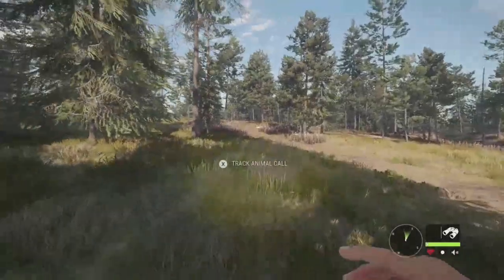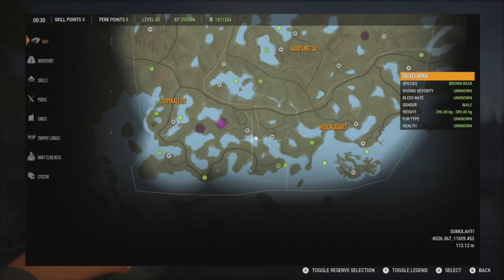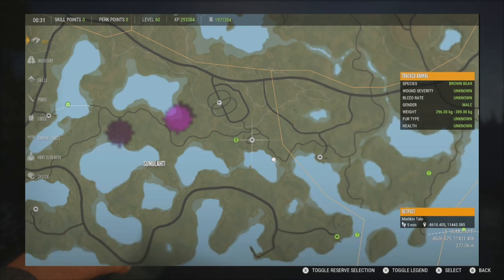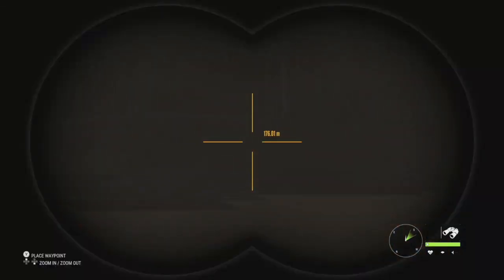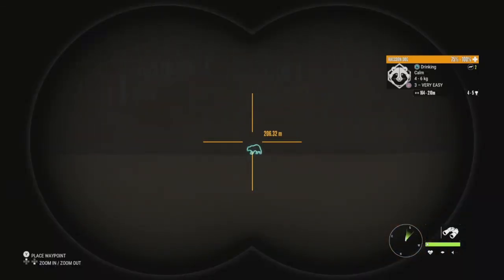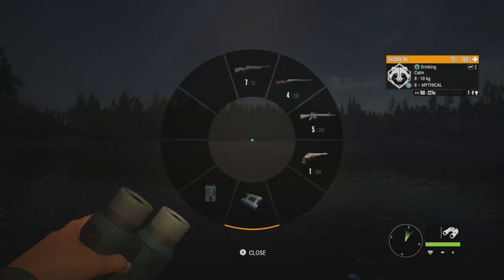The first lake we're going to is at the very bottom of the map, just outside the outpost Mil Kentalo. There's one zone here, but there's a mythical over here I want to take down — a level 3 female. The mythical's estimates are 7 to 9, and we actually have a 9 legendary on the map as well that we'll probably take down afterward.